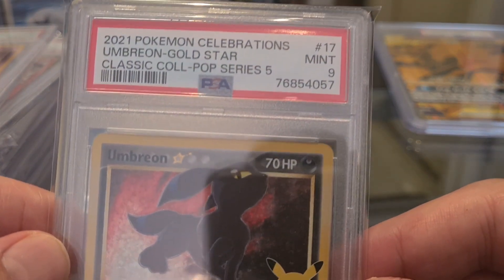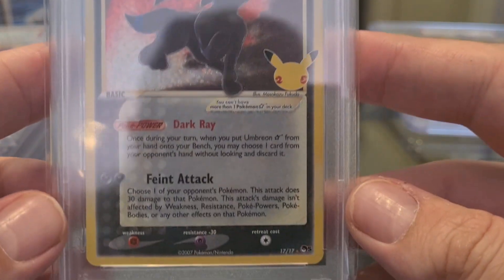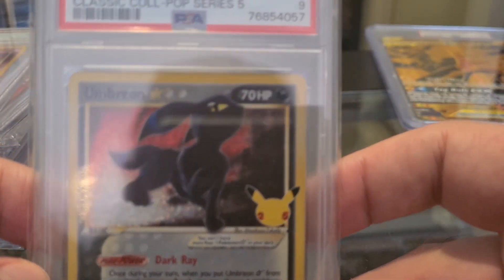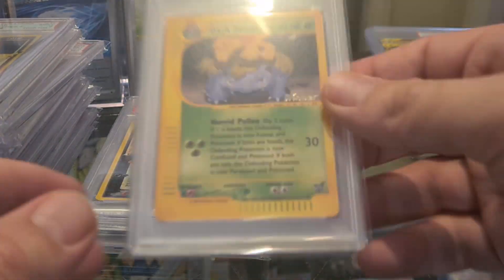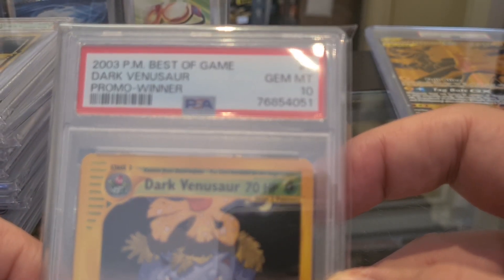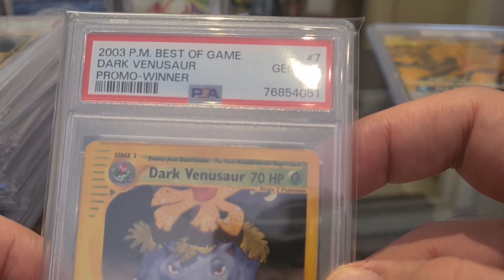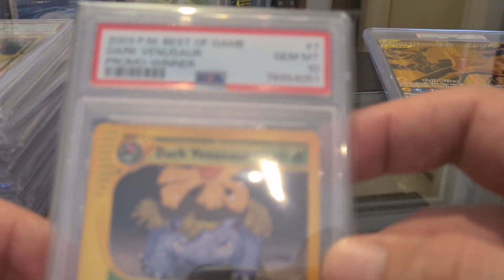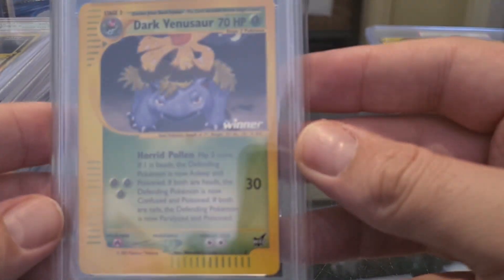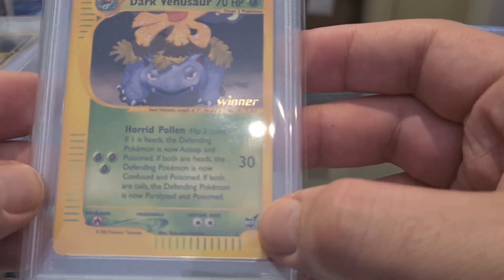An Umbreon Gold Star — nine. This is a beauty, this card. Promo winner — best of the game, Dark Venusaur promo winner, gem mint ten. Look at that, looks amazing. That's a nice one.